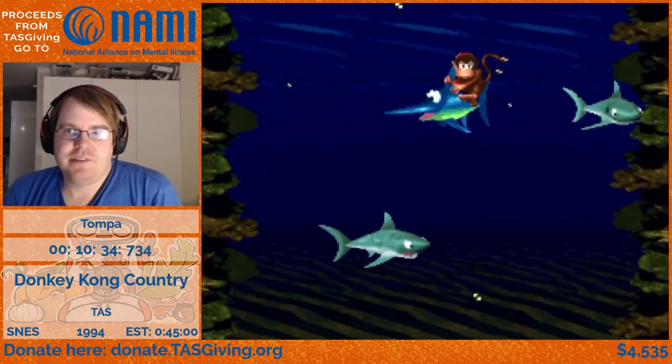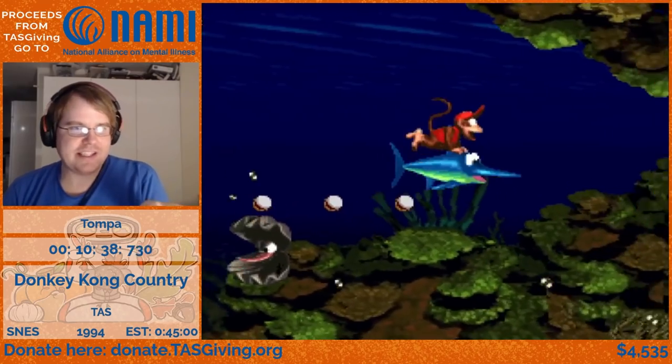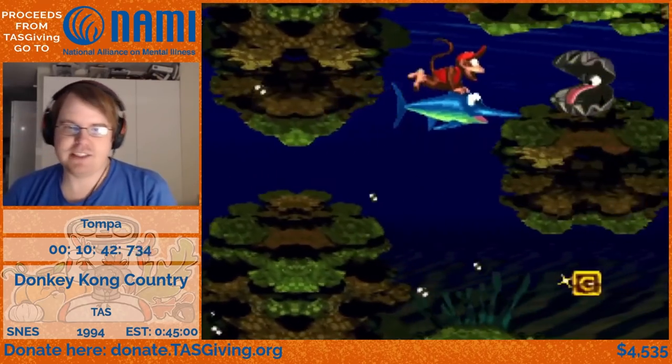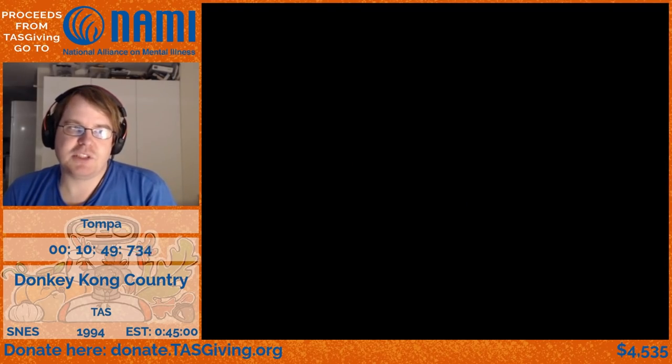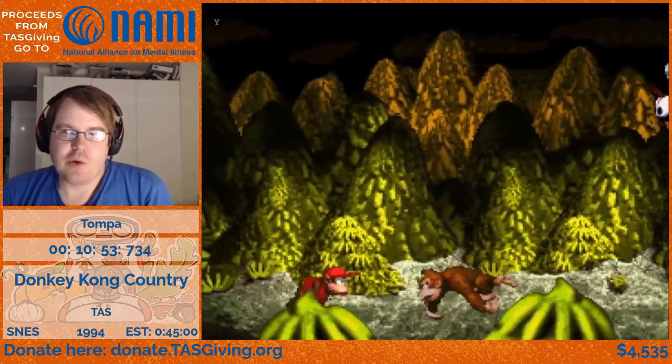Another boring boss level. For each of the corners I have to gain distance by moving to the left to build up speed going to the right, so I can pass the corner with as much speed as possible. And it's the second or third boss fight technically — Queen B.